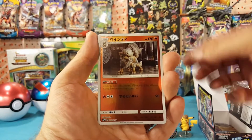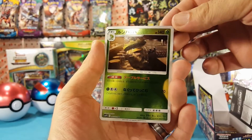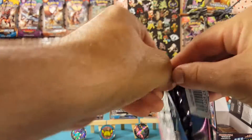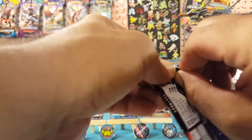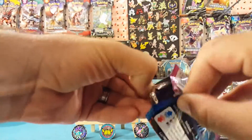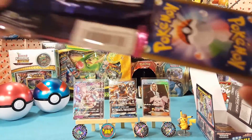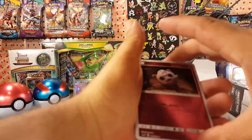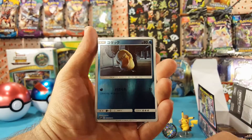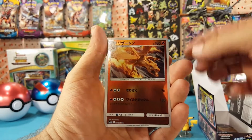Magikarp, Arcanine, Bulbasaur, and Ludicolo. Then Jigglypuff, Psyduck, Morlull, and another Charizard.